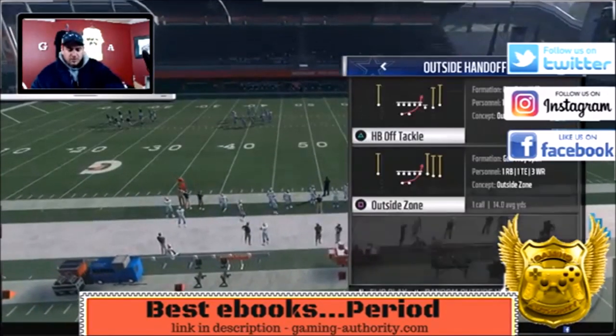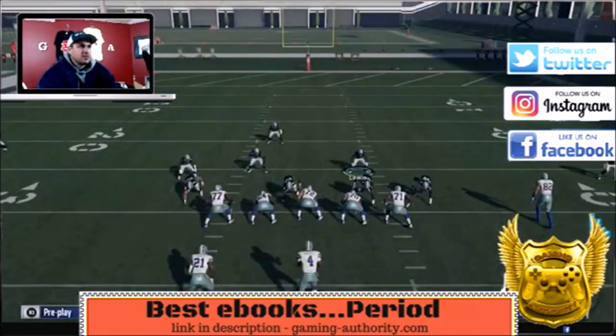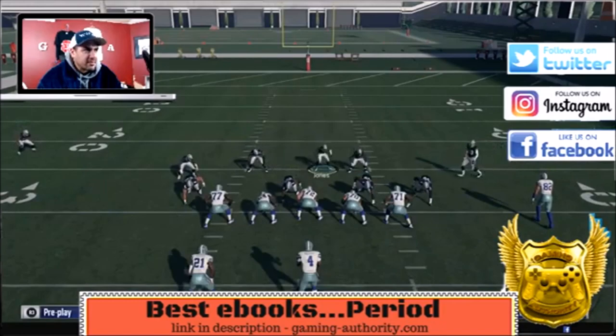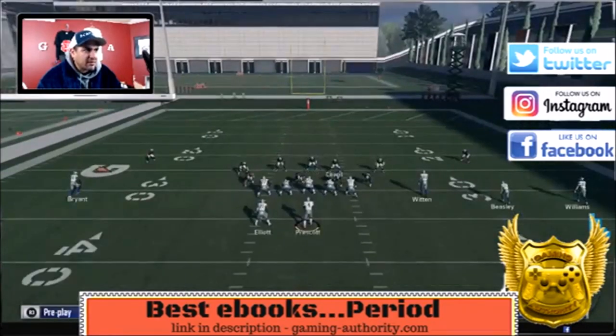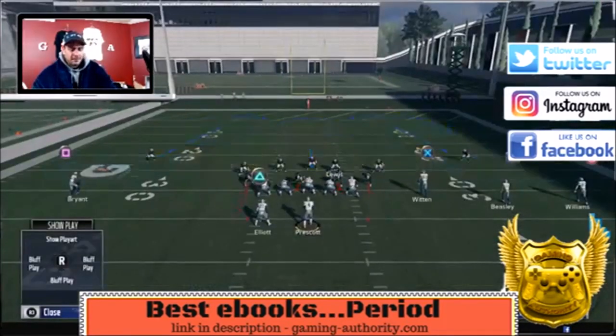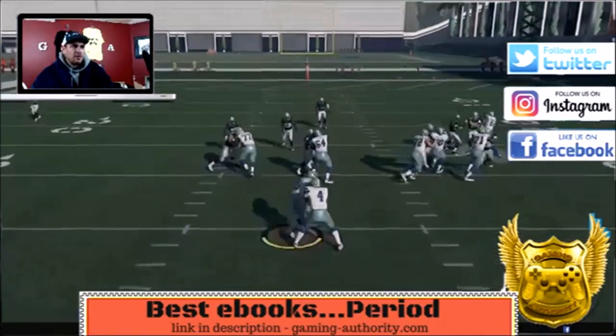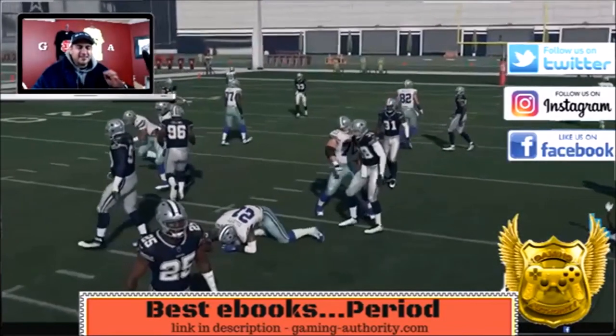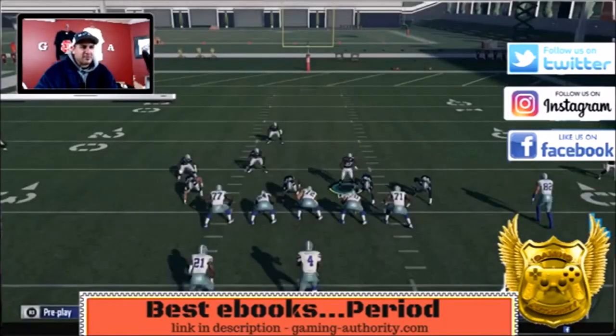Let's look at the outside zone. Base align, play the hard flats, bring him down, put him in the middle third, QB contain. Look at that — he's got nowhere to go. This is better than the 4-4 split Cover Two Invert.